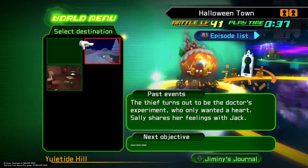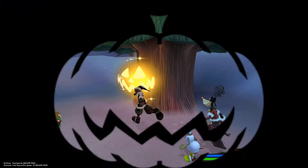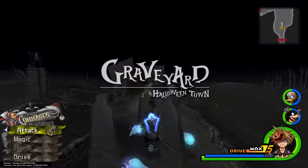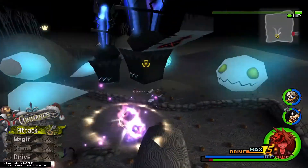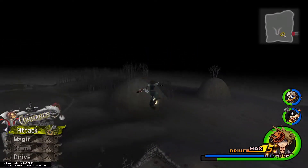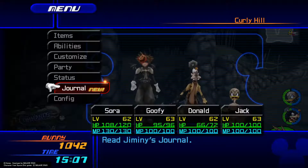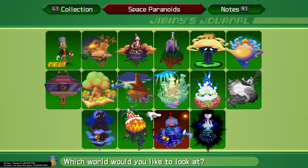As we make it to Halloween Town, go ahead and embark and get off at Yuletide Hill. Go directly behind you back into the hinterlands. We need to make our way to the Curly Hill. Once you're on the Curly Hill, immediately jump up on this Curly Branch here. Once on top, jump, aerial jump, and then glide over for our last and final puzzle piece in Halloween Town. Check your journal — we have all of our Mickey heads right here.